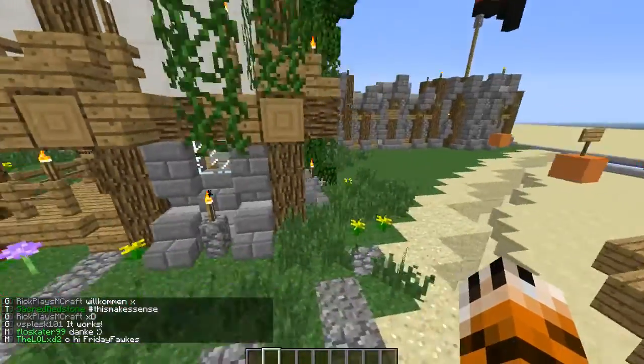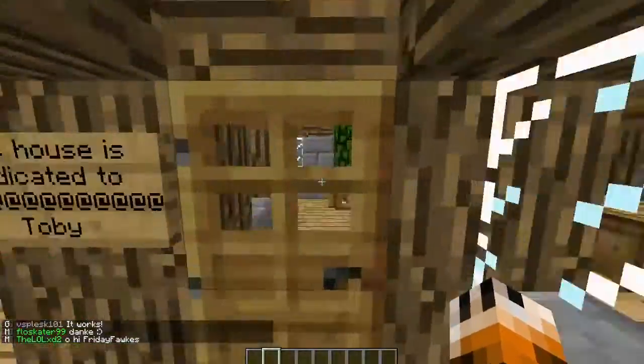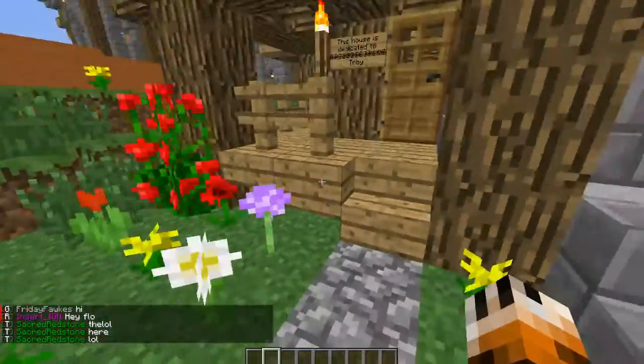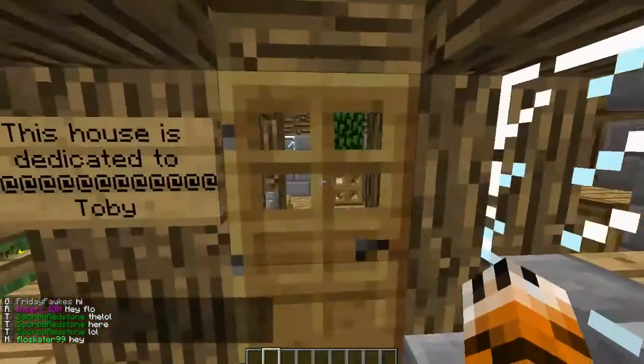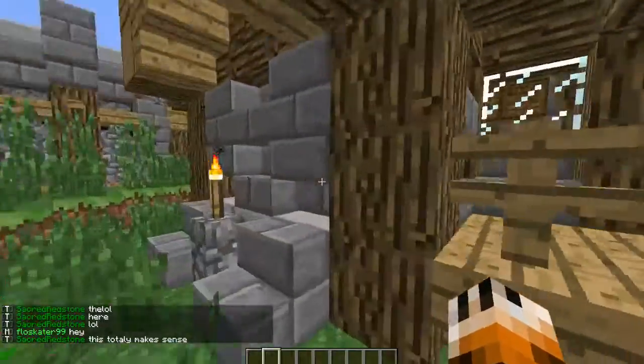Once you have your support beams and all the walls in between, you can go ahead and add little detailed areas like this porch, so that you can have a front door and a seating area outside.